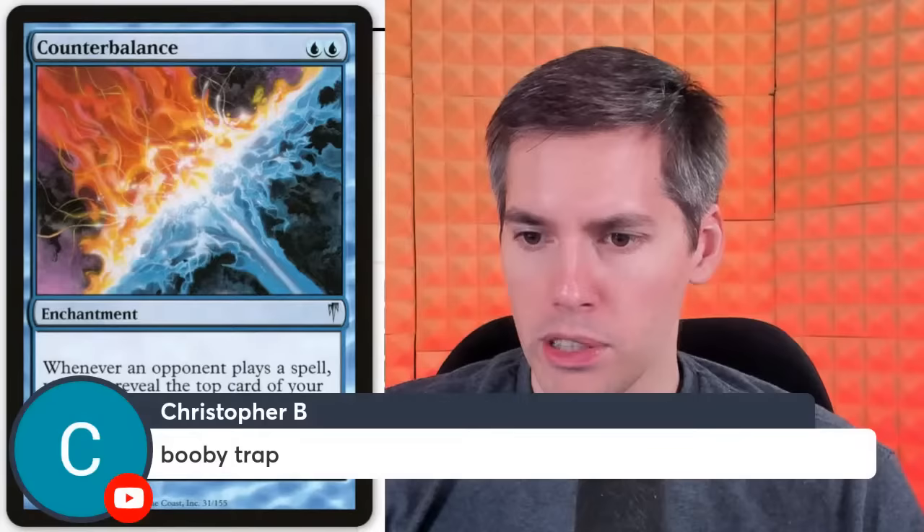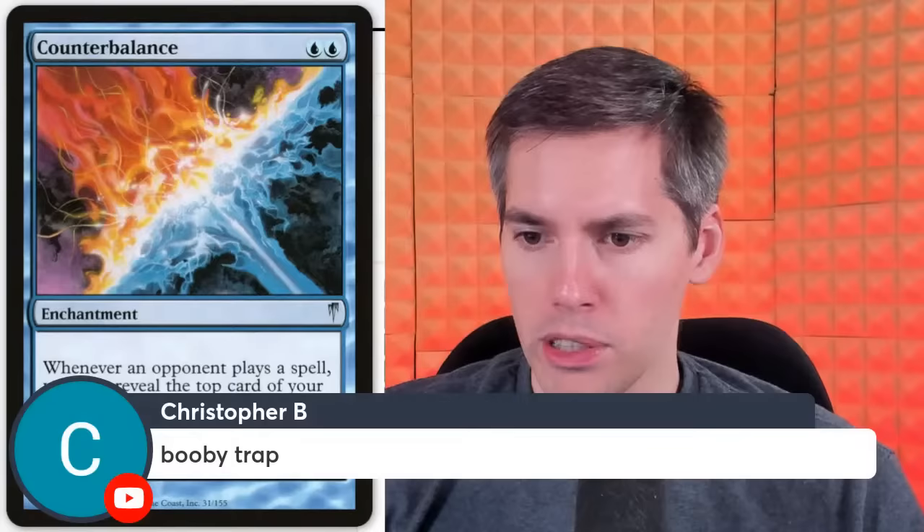Christopher B with Booby Trap — 6 mana artifact. As Booby Trap comes into play, name a card other than a basic land and choose an opponent. The chosen player reveals each card they draw — when the chosen player draws the named card, sacrifice Booby Trap and Booby Trap deals 10 damage to that player. So you get punished for drawing a card that it names. It doesn't feel prison-y enough — it doesn't feel prison-y enough if you know what I mean.